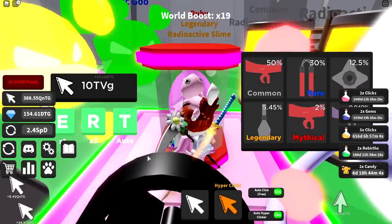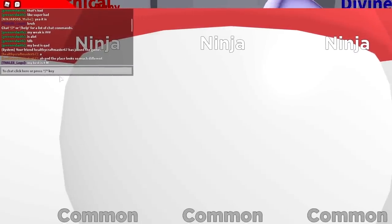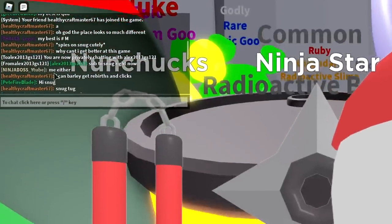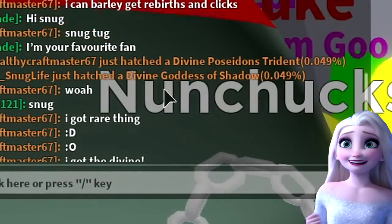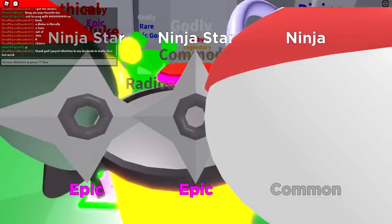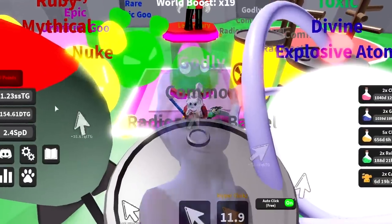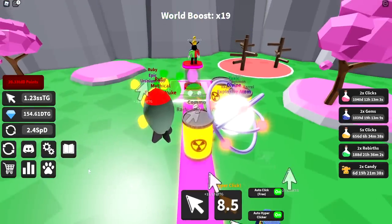We'll be back in approximately five minutes. Actually, I was only AFK for like 30 seconds — look what I already hatched! A Divine Goddess of Shadow just hatched. What the heck is a Divine Goddess of Shadow? I wasn't even trying! Back after about 10 minutes total — let's see what we got.